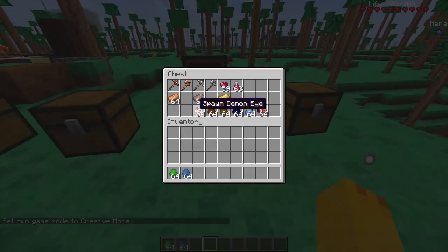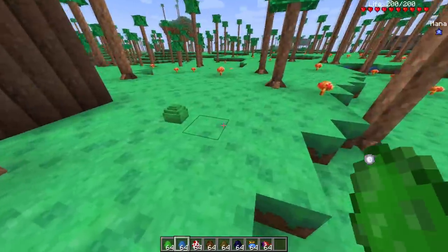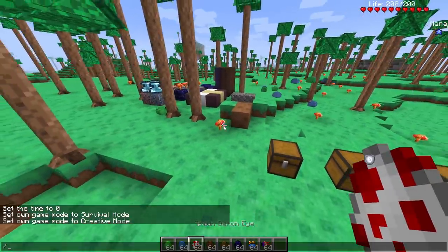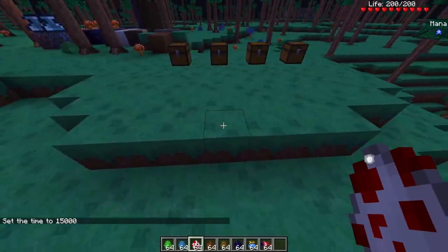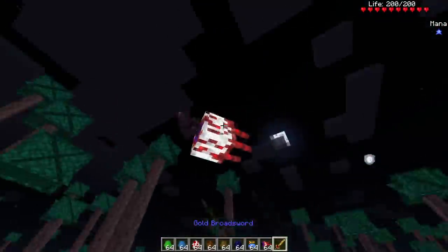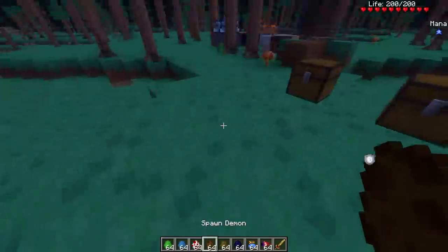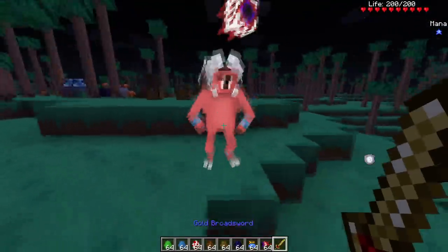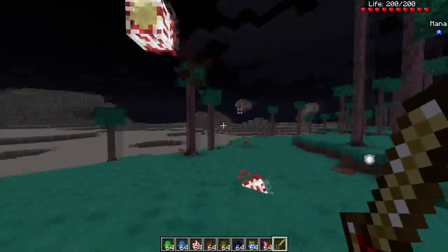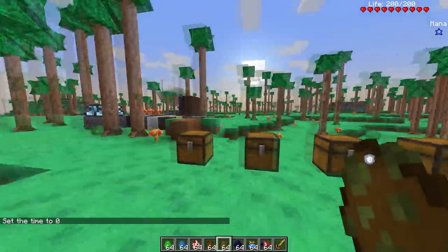Now for the interesting stuff — spawning in some mobs. Some of them will work, some won't, work in progress. Starting with slimes — seen these guys everywhere, nothing new. Then the demon eyes — making it nighttime to make sure they work correctly. I was told there's a death animation for demon eyes. Getting a couple swings in — it's kind of tanky — and there it goes, kind of face-plants into the floor. Very nice.